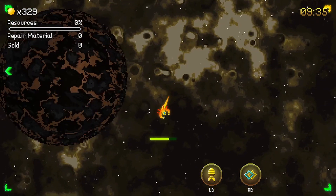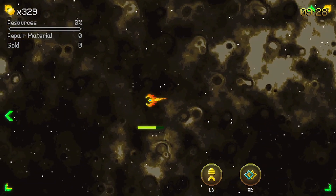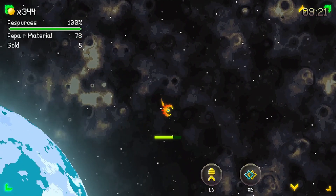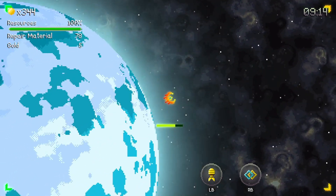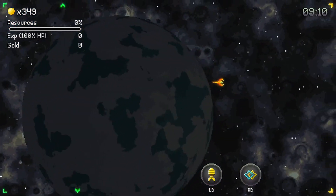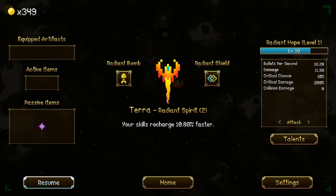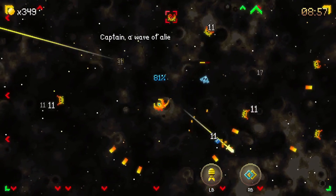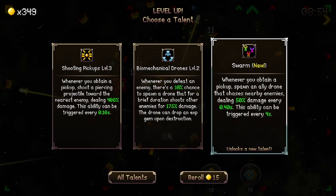I find the best way to approach these planets is to basically get close to them, turn around, and let the gravity pull me into it from behind. Oh, this is a big quiet thing. I'm still quiet right now. Oh this is a big one. Not sure why this part of space is quiet. Got the rebellion's portion. More drone and swarm — I'm going to pick up the spawn ally drone that chases nearby enemies and deals damage.